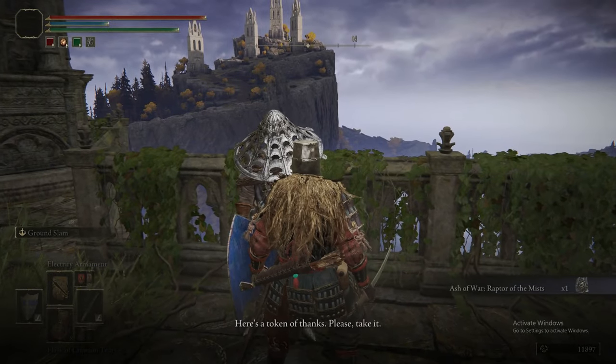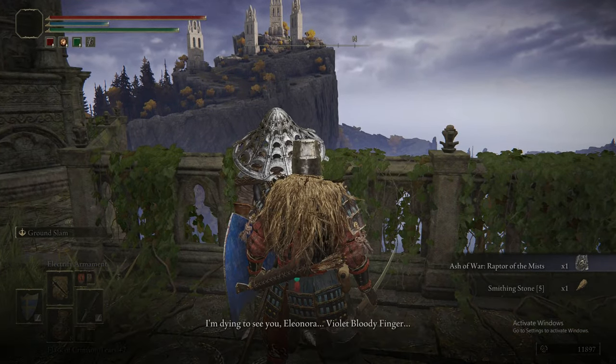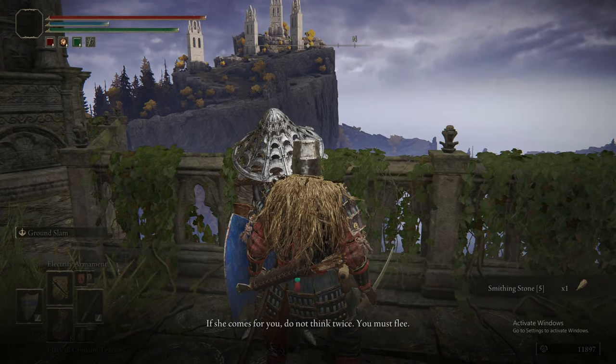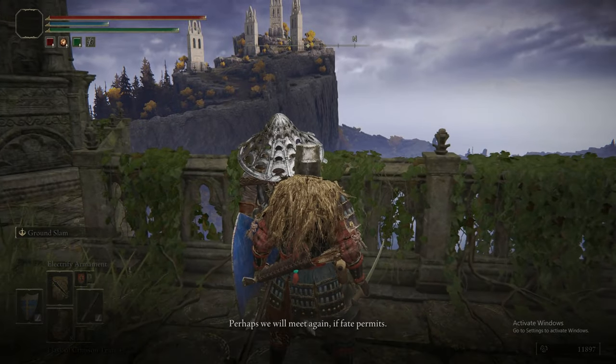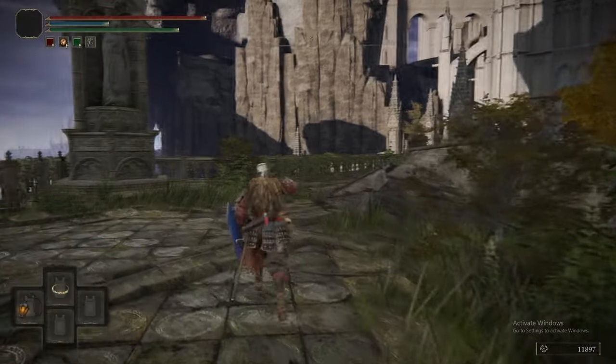For that we get Raptor of the Mists. Remember to exhaust his dialogue - I think that was a Smithing Stone 5 we got off him. Just keep talking to him until he repeats his dialogue.